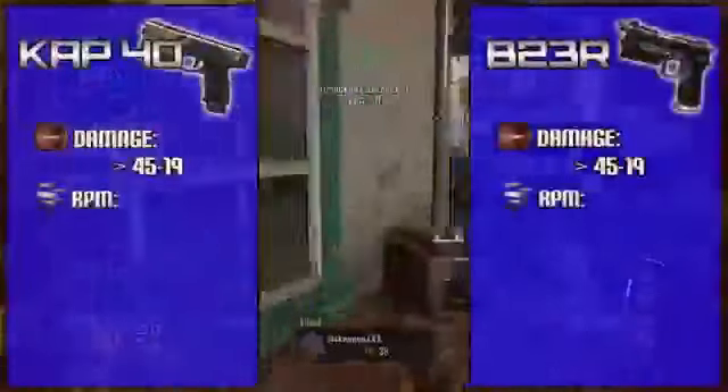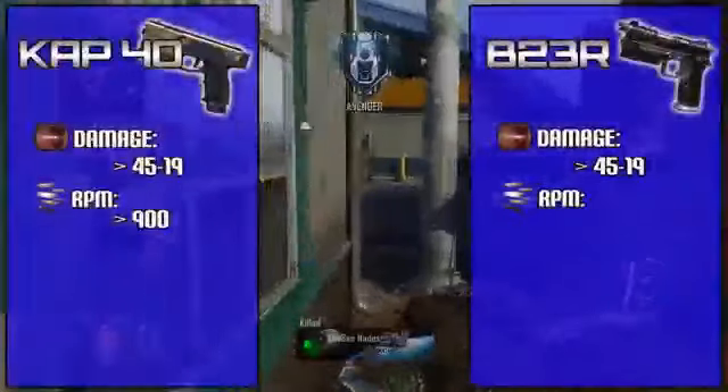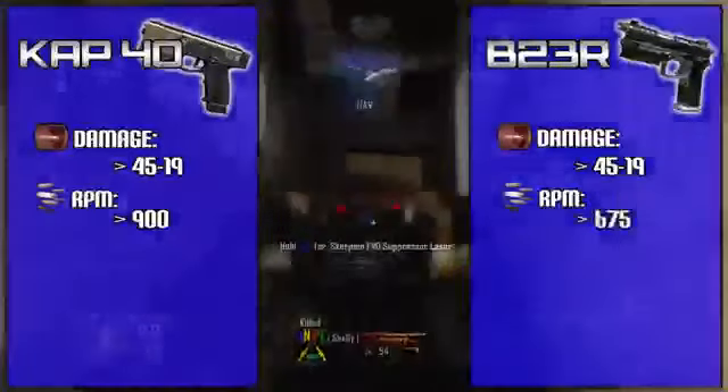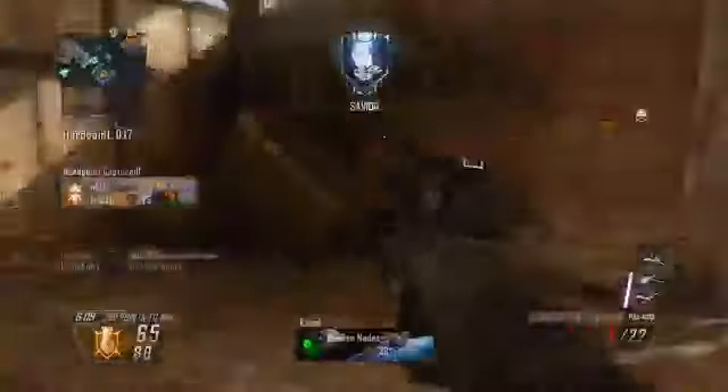Looking at rate of fire, the KAP-40 is SMG-like at 900 RPM, which is identical to the MP7 and the Vector. The B23R is lower because it's a burst fire weapon, around 675 RPM — however that is still pretty fast. The SWAT 556, a three-round burst assault rifle, shoots at around 450 RPM, which explains why this little pistol drops enemies so quickly.